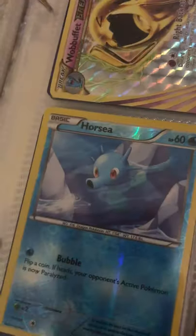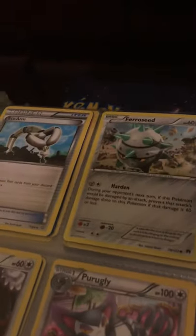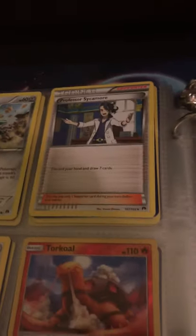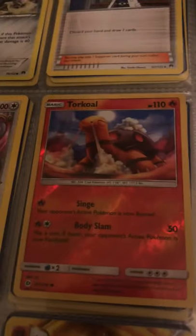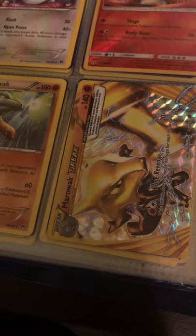I've got Ho-Oh Break, Ho-Oh, Lugia, Unown, Stantler, and then Wobbuffet, Horsea, Seadra, and the EX Kingdra — I'm looking for Whirlwind. Another trainer card, Professor Sycamore — my other favorite Fire-type trainer — Torchic, and Marowak Break with its full evolution.